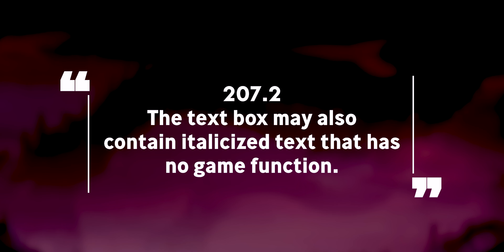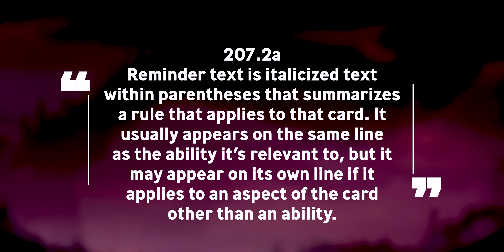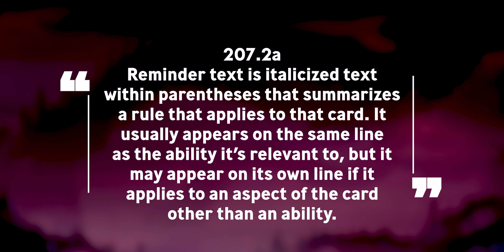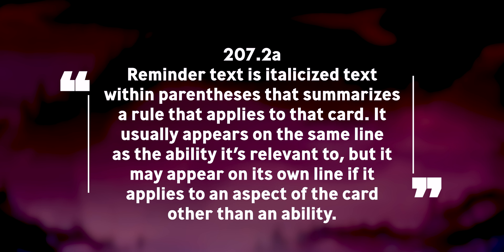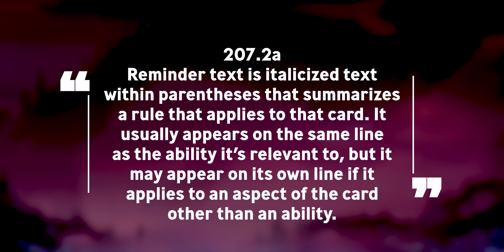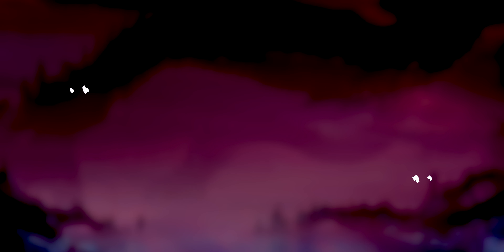What about a card's rules text? Let's jump over to rule 207, which talks about a card's text box. The text box may also contain italicized text that has no game function. Rule 207.2a says reminder text is italicized text within parentheses that summarizes a rule that applies to that card. It usually appears on the same line as the ability it's relevant to, but it may also appear on its own line if it appears on an aspect of the card other than an ability.